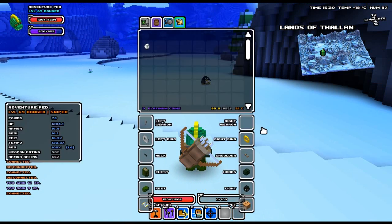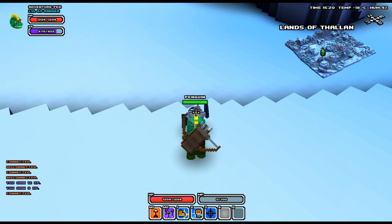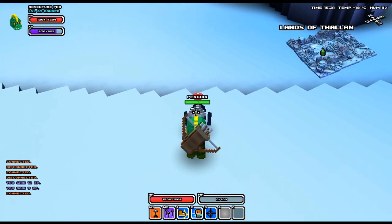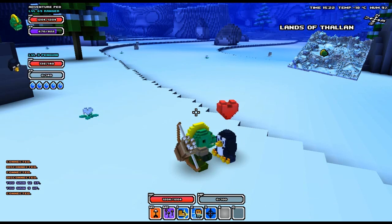Once you've found your penguin buddy, all you have to do is right-click the soft ice and the penguin will come running up to you. After he's eaten it all down he will love you forever and always. If your penguin dies, he'll come back to life and always be with you.